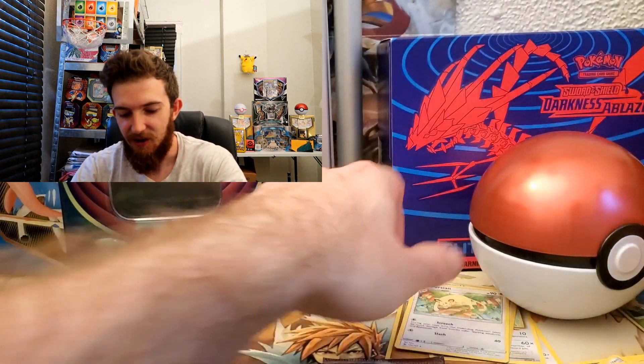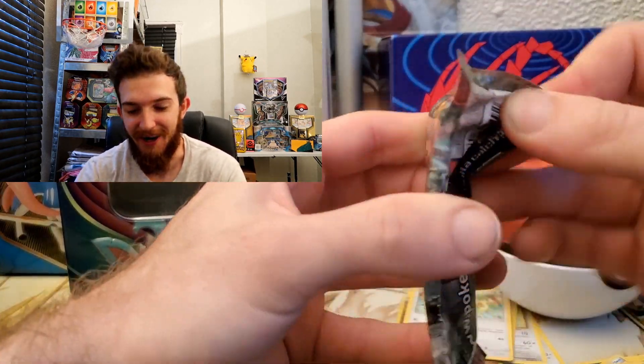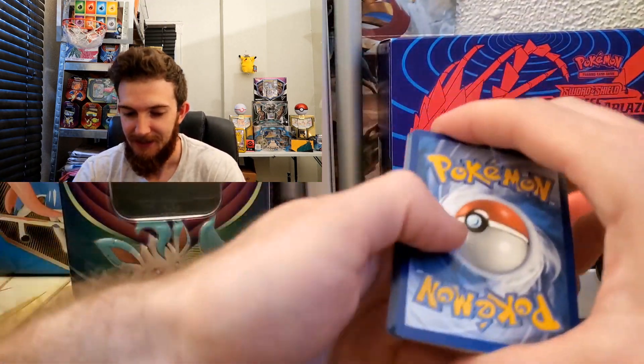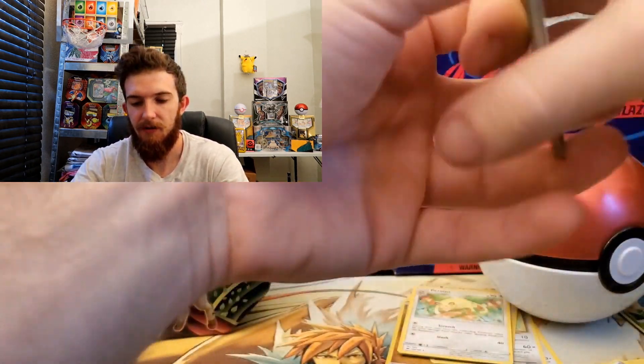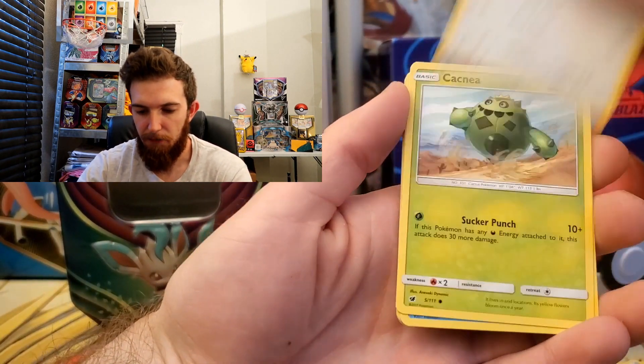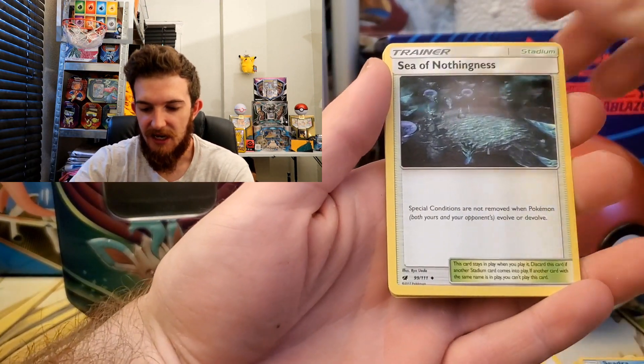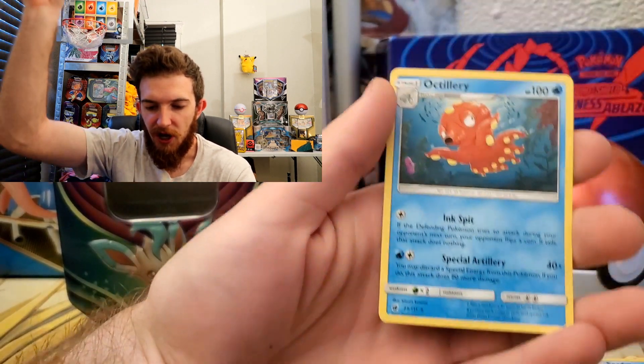One last pack — Crimson Invasion. Pulls aren't too great from Crimson Invasion, but we're gonna give it a shot. Here we go: Weedle, Shellos, Bunnelby, Caterpie, Swinub, energy, missed again, Xurkitree, Miltank, Sea of Nothingness, reverse Cubone, and an Alolan Raticate for the rare. So we got a few holo rares and a few reverse rares, but no ultra rares. Tune in Thursday to see if we can make some pulls for charity. Thanks for watching — leave a like and subscribe. Have a great day, I appreciate every single one of you!